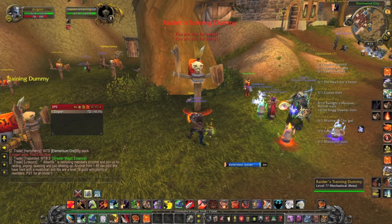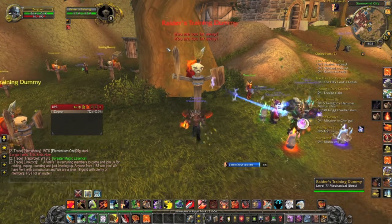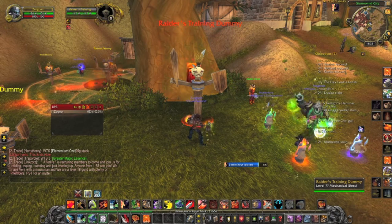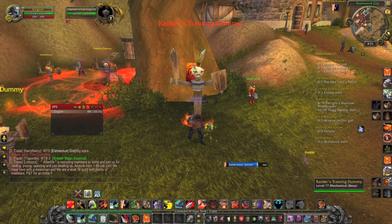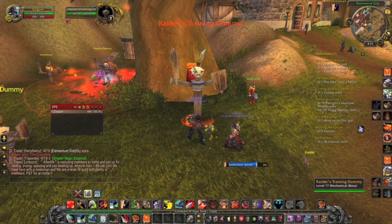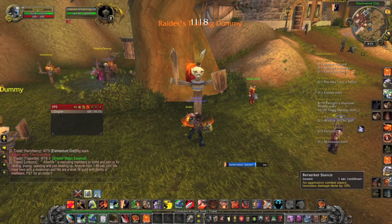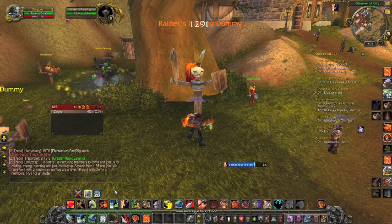This next macro will not work for all classes. It's a macro that uses a different ability depending on what stance you're in. It'll work for warrior stances, druid shapeshifts, and similar forms. To apply it, it'll be in the description, but you're going to want to fill in your battle stance as stance 1, because it's the first one; defensive is 2; berserker is 3. It's just how many it is from the left — that's the stance number you write in the macro.